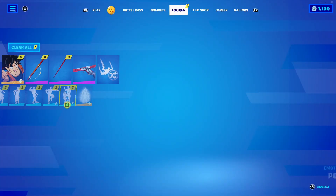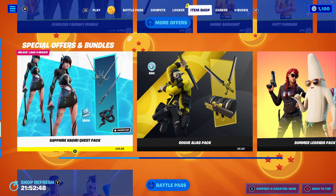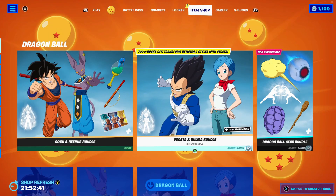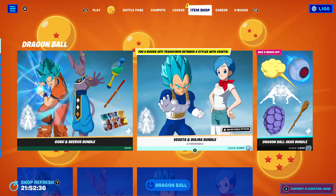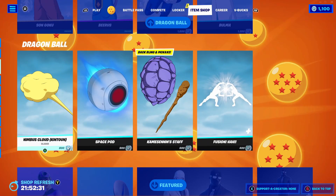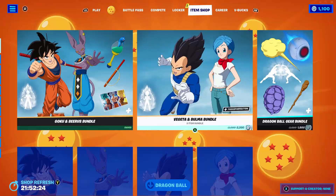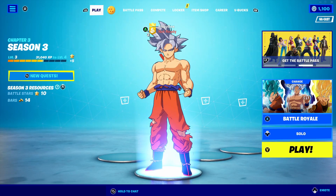Vegeta has his Super Saiyan Blue transformation — Super Saiyan Blue Evolved transformation, sorry — so that's his differentiator with UI Goku. There's a bunch of other stuff like the Nimbus, but I only bought the bundle with Goku and Beerus because I didn't want to buy anything else. Also, in-game you can do some sort of Kamehameha which is pretty cool — we're gonna have to try that out.